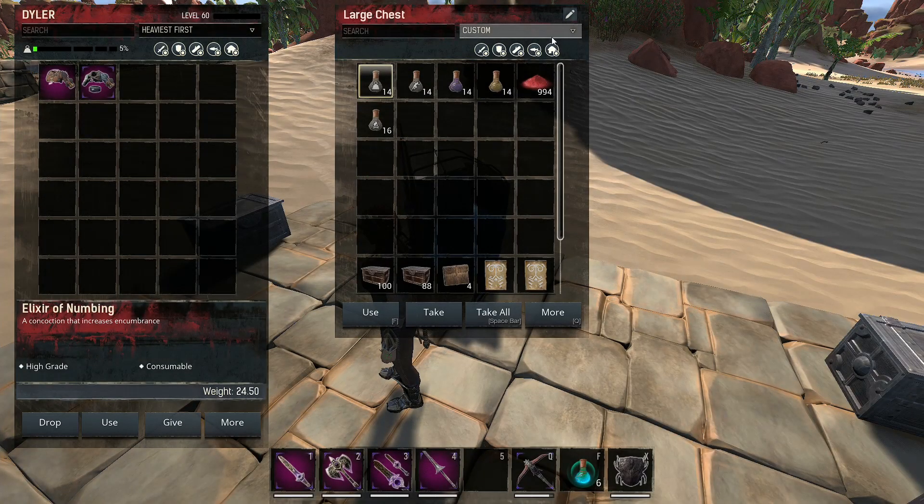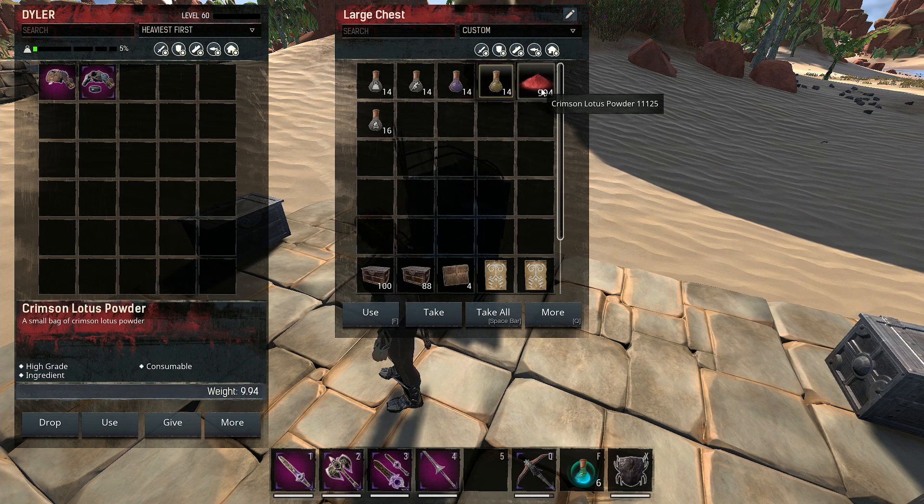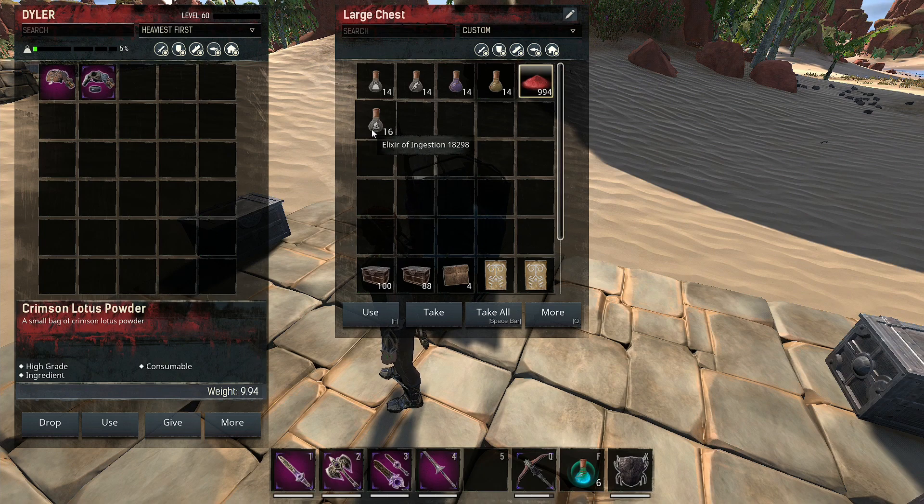Before getting into anything, let's start with what elixirs I'm using to buff myself: elixir of numbing, elixir of grace, purple lotus, golden lotus, and then crimson lotus power. This is what I usually use, and then elixir of ingestion if I'm going for a survival build.